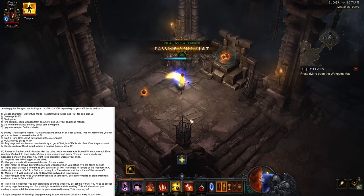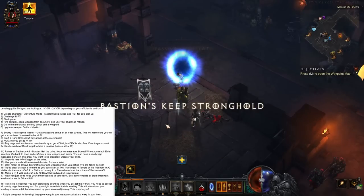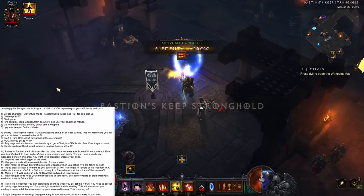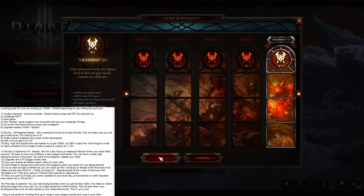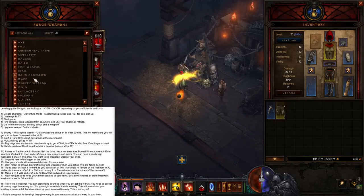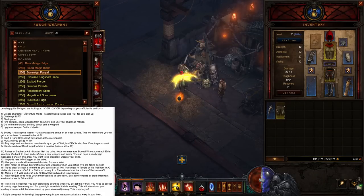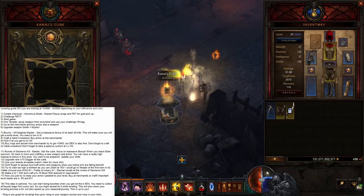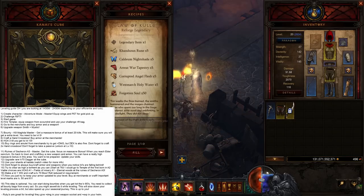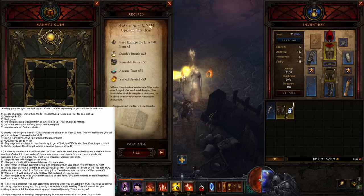Now go back and create a new game. You got the Cube so go to Game Settings and put the difficulty way higher — start at Torment 6 and see what you can clear. Go to the Blacksmith and craft a level 70 Dagger, then walk to the Cube and use the third recipe — Upgrade Rare Item — to hope for a legendary. You're actually pretty lucky with a Demon Hunter because you always have a damage multiplier, which is very nice.